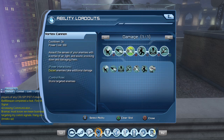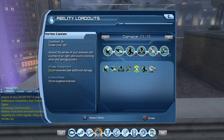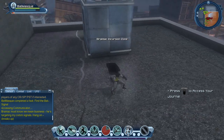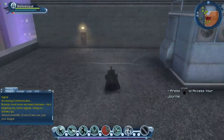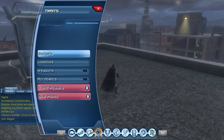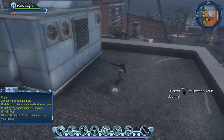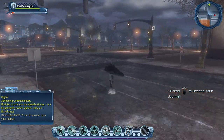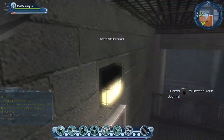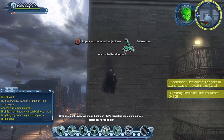Let's rearrange the loadout — I have too many abilities, so I'll move things around and use launching roll instead of the vortex cannon. The launching roll is useful for breaking out when your character is held or stunned, and it also lets you attack enemies. Basically when your character gets knocked down or held, using the launching roll will allow you to break out and attack at the same time.